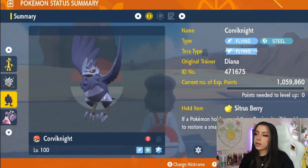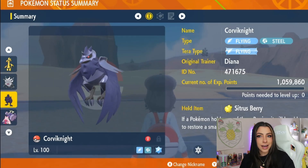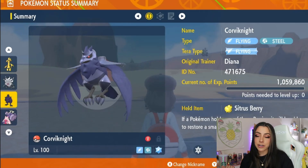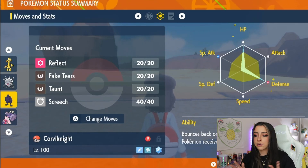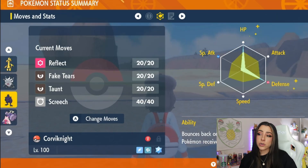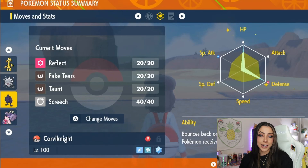Moving on to our support Pokemon, the first pick is going to be Corviknight. It does have a Flying Tera-type, which obviously doesn't make the most sense — however, I didn't have enough Steel Tera shards to give it a Steel Tera, and ideally you will not have to Terastallize your support Pokemon anyway. In case Corviknight is taking some big hits, I went ahead and threw a Sitrus Berry on there to help with HP regain. For its EVs you're going to want to max out HP and Defense and give it a Defense nature. Moveset-wise, we threw Reflect on there since Chesnaught does appear to be a physical attacker, Fake Tears to lower its Special Defense, Taunt in case it uses any setup moves, and Screech to lower its Defense stats if you plan on bringing a physical attacker.